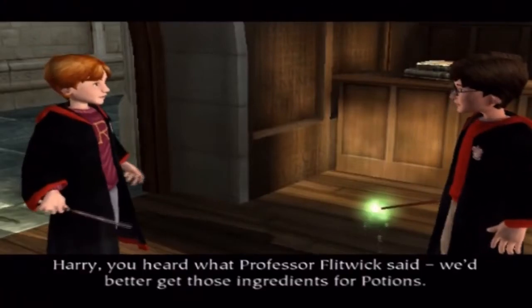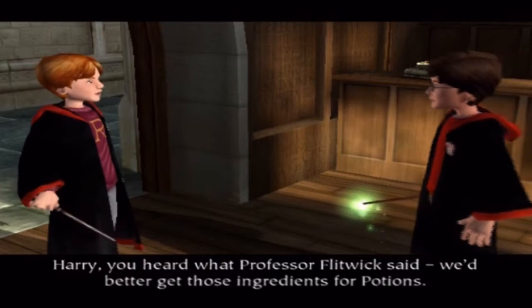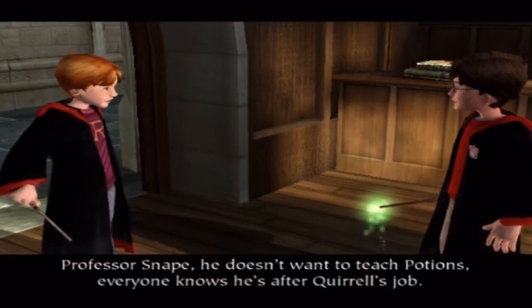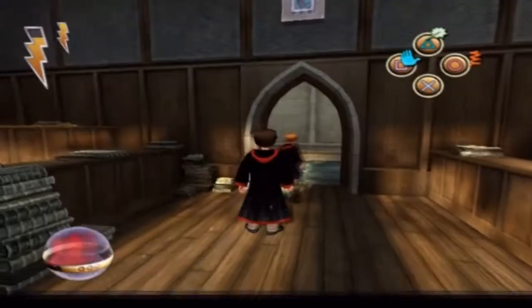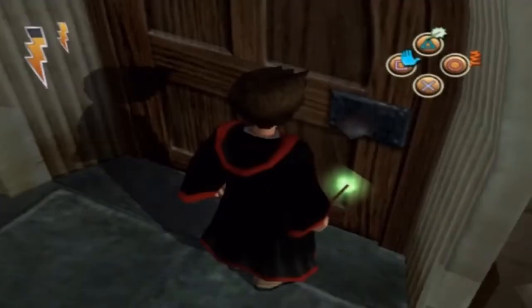Just some beans here, and now we're going to talk to Ron. Harry, you heard what Professor Flitwick said? We'd better get those ingredients for potions. Professor Snape? He doesn't want to teach potions — everyone knows he's after Quirrell's job. Knows an awful lot about the Dark Arts, Snape. I'll meet you at Hagrid's. Yeah, so we'll go to Hagrid's.